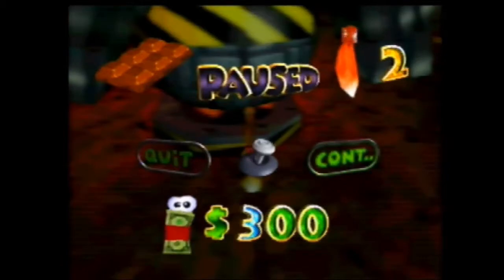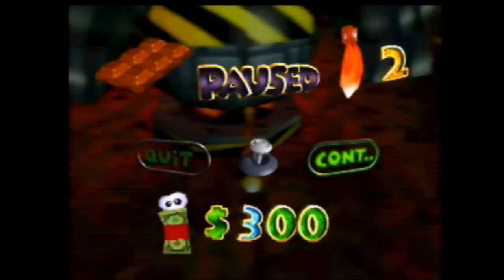When you go to hit Haybot's button, position is key for the next hit. You're going to want to line up exactly, or just about exactly where I am, and hit the button when it's right in front of you in order to get the next fast hit correctly.